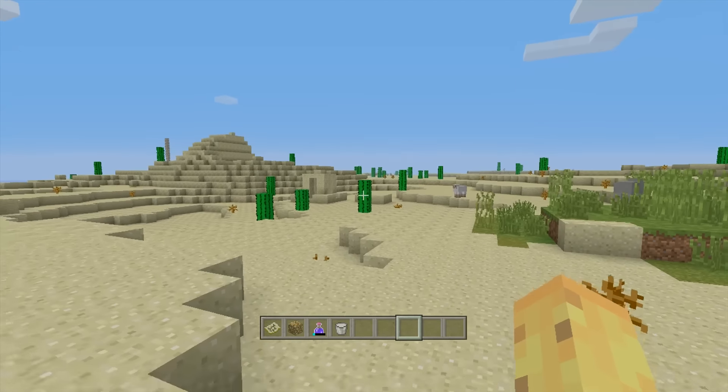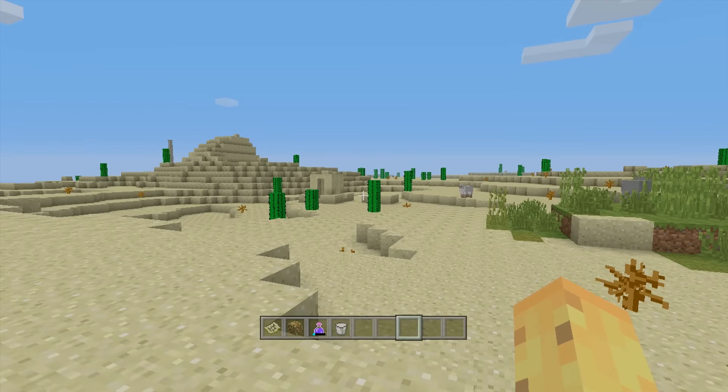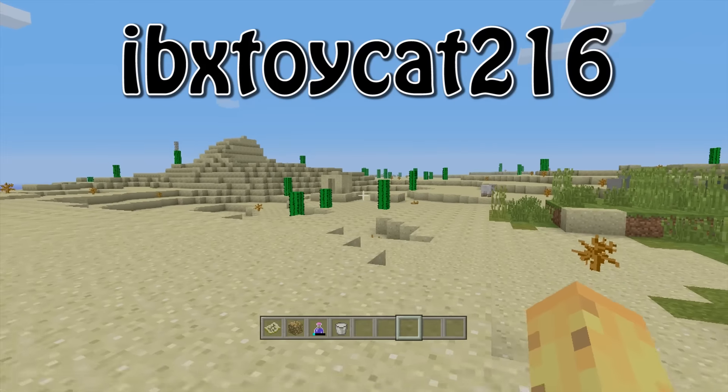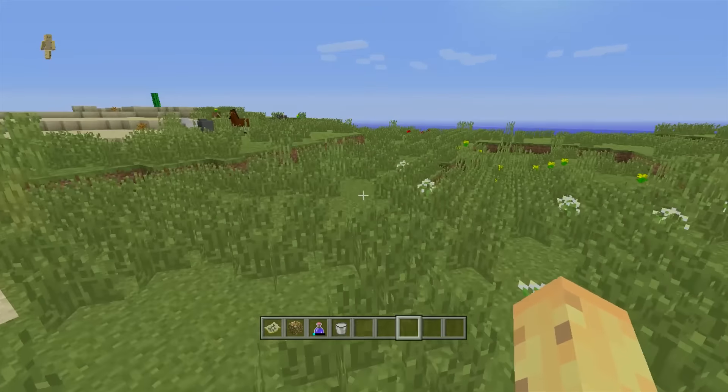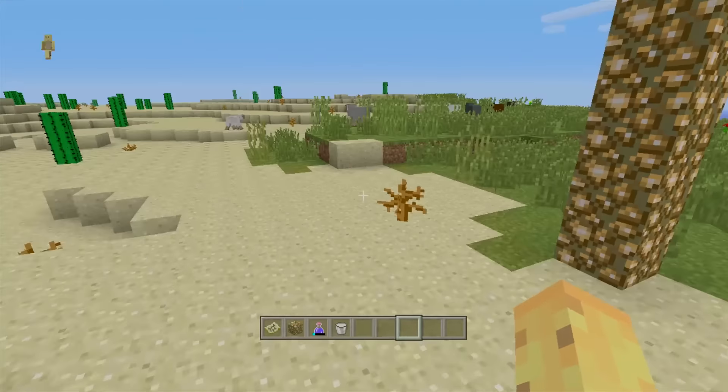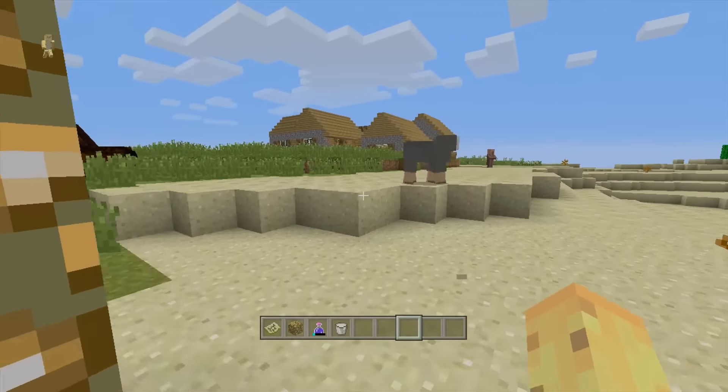So let's start with the seed. The seed for this video, if you're wondering, is IBXToycat216 — it'll be on screen right now if you want to type that in. You'll spawn just over here, either in the plains biome or in the desert biome, so it's a nice little spawn either way.